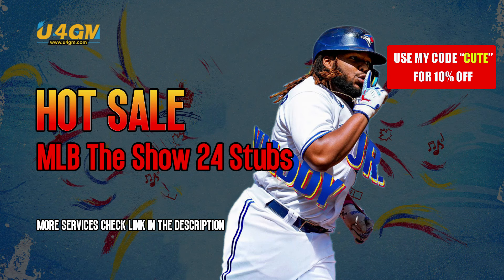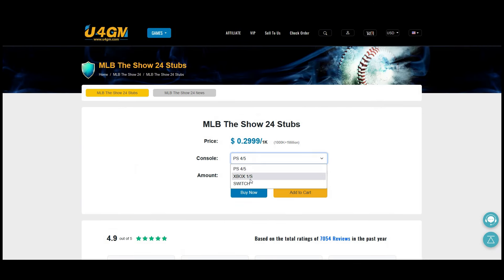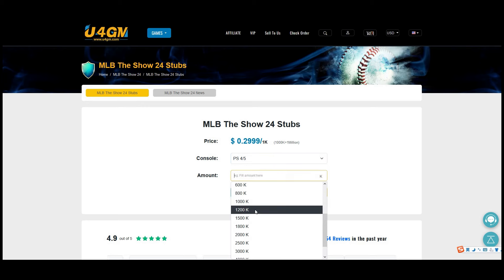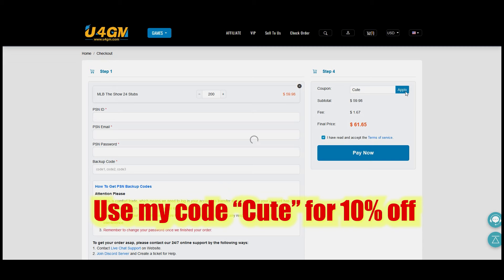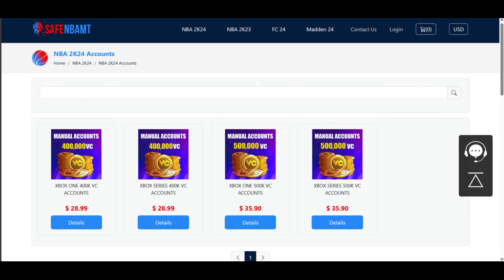U4GM.com — the stubs are on sale right now. The new game MLB The Show just came out, go get your stubs, save your money, use code CUTE for 10% off. EasyMutt.com, use code CUTE — save your money, get the coins and players you want on Madden. Stop gambling your money on packs and getting nothing. If you're enjoying NBA 2K24, go to SafeNBAMT.com, use code CUTE. All links are down below — save your money and be kind for no reason.